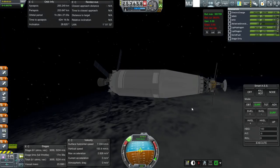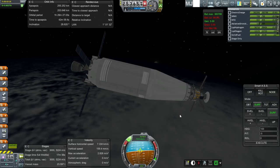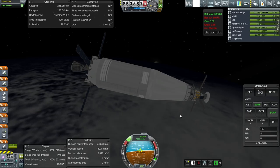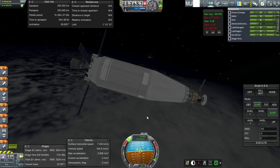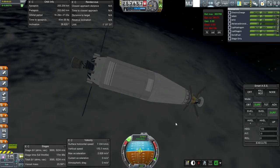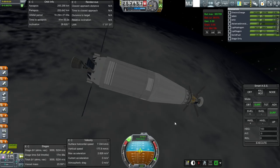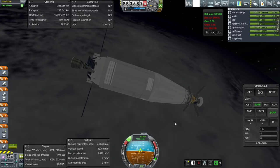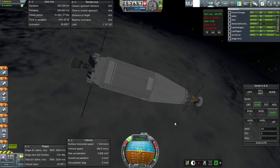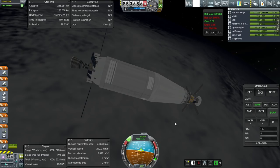So we have our payload in orbit. I think I'll wait until next time to bring the mission further - the transfer and then eventually attempting to land on Deimos. So we'll hold it here with the Deerheart in orbit around Earth, and we'll pick this up in the next episode. Thank you for watching. I hope you enjoyed this episode, and if you did please press like. If you have any comments or suggestions, please leave them in the comment section below, and I'll see you next time.